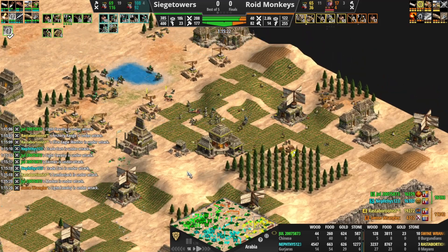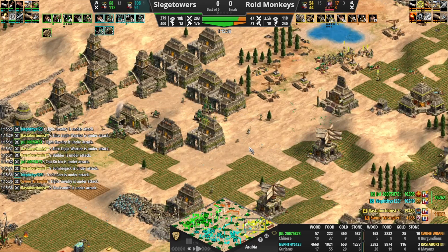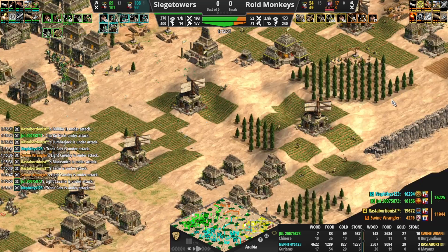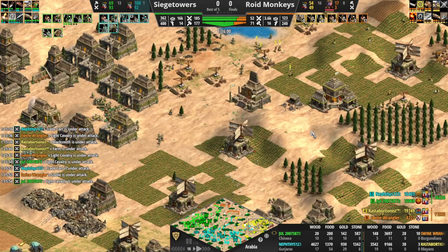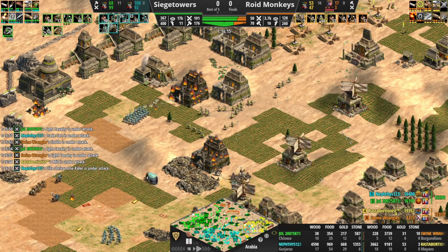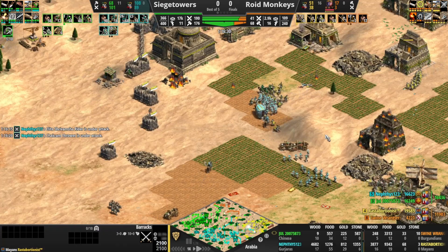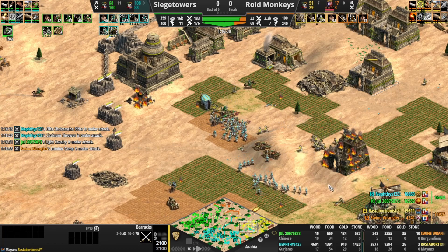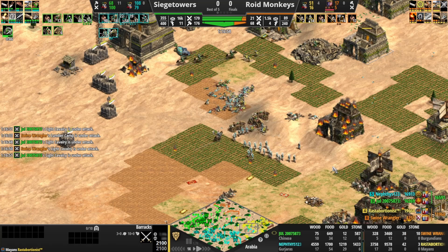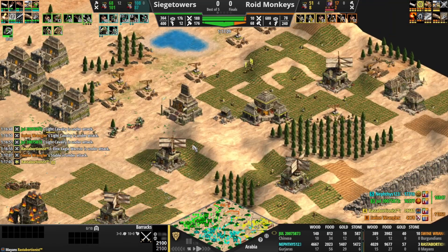Rasta pushed to the absolute limits of the eco — 80 vills versus 177, 40 military versus 210. Rasta just living on market abuse at this point but he's smothered. Rasta trying to dive here on the Chakram Throwers looking to get the surround. Has more reinforcements coming in as well. I don't even know how Rasta was able to produce these kind of numbers without any access to gold. Chakram Throwers dominating. 68 eco left, 10 military — there's the GG.